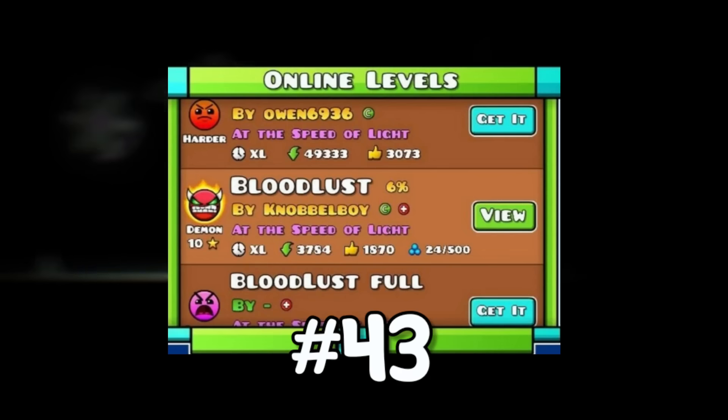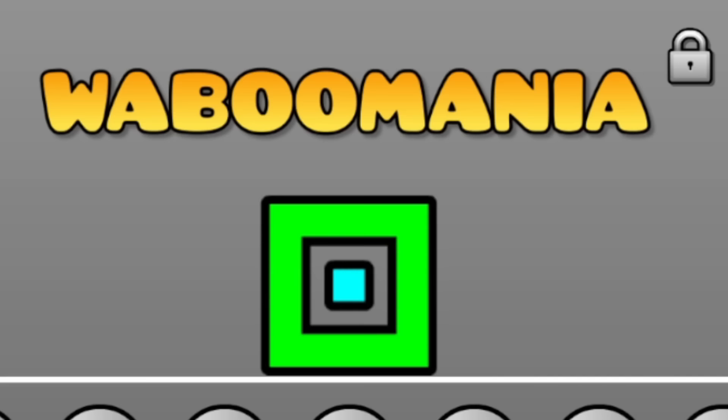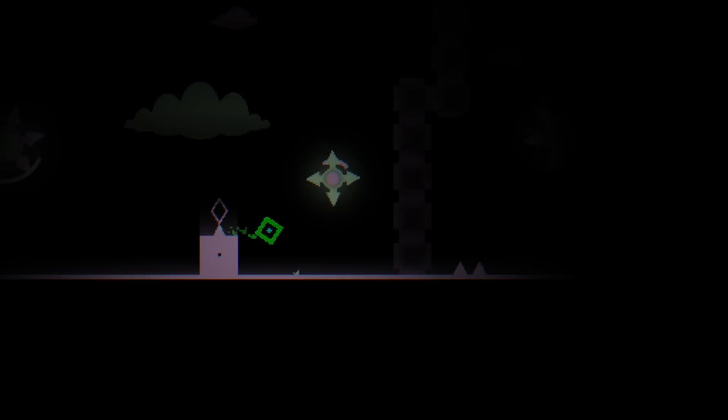In this video you are about to discover more than 200 unknown Geometry Dash facts, from there being 1.5 quadrillion icon combinations in the game to never before seen footage. I listed all the facts in 5 categories, from the E tier to the A tier with genuinely unknown facts. With that being said, let's start with fact 1.